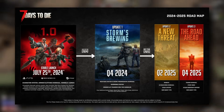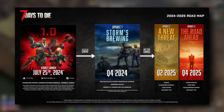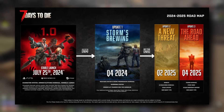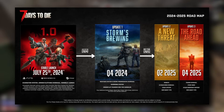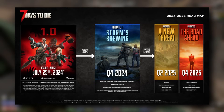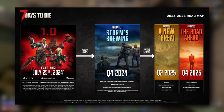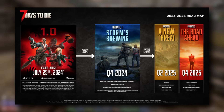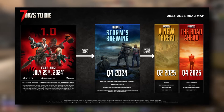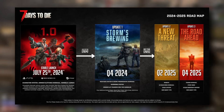Going across we've got Update 1, which is going to be called Storm's Brewing. This update is supposed to be released in the 4th quarter of 2024, so anytime between September to December. It will supposedly include a new weather system and a buy-in and progression overhaul. Additionally it will bring crossplay between the PC and console versions of the game and give console players access to randomly generated worlds. On top of that we'll also be getting additional zombie stages, the ability to spawn near friends when you die, Twitch drops and outfit DLCs.